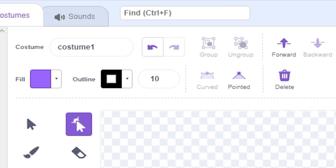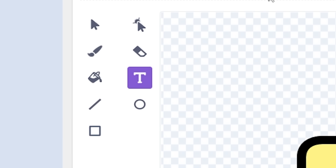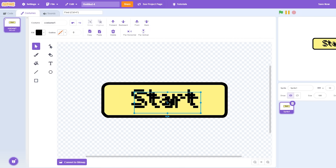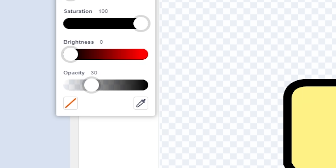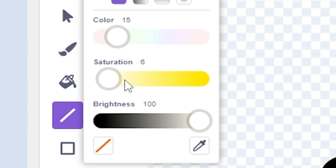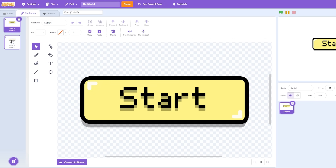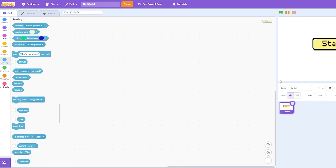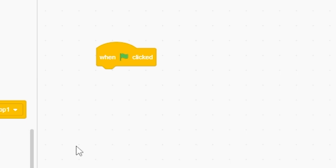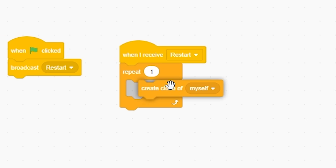I'm gonna make the button, round off the sides like usual — that looks perfect. I'll make it all yellow, then edit some text using the Pixel font because it's the best one. I'll add 'Start', center it, make the background 30% opacity, add an outline of 10. I'll finish both buttons, then get to the coding. Naming it 'button', I'll broadcast the message 'restart'.